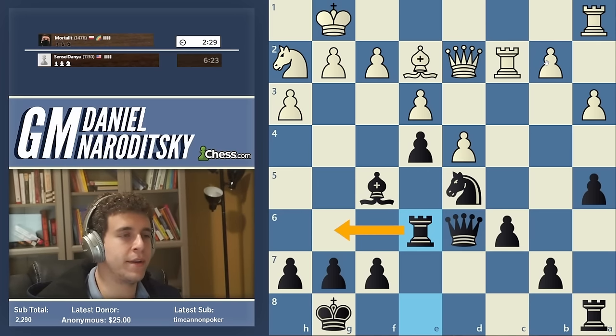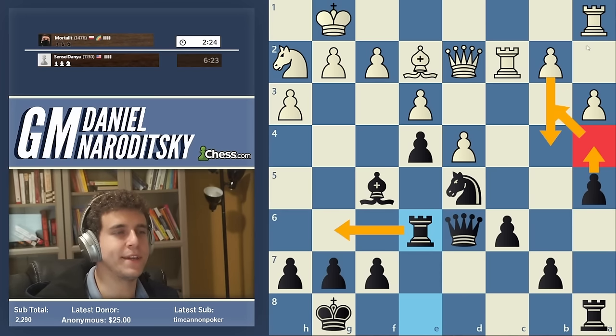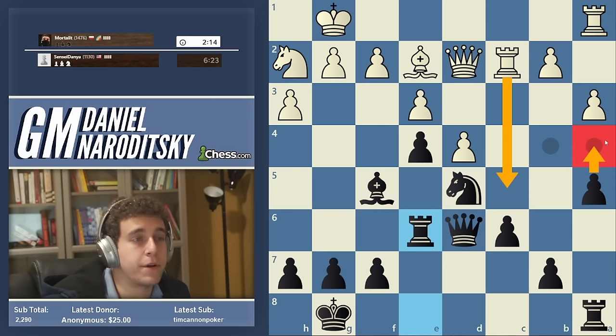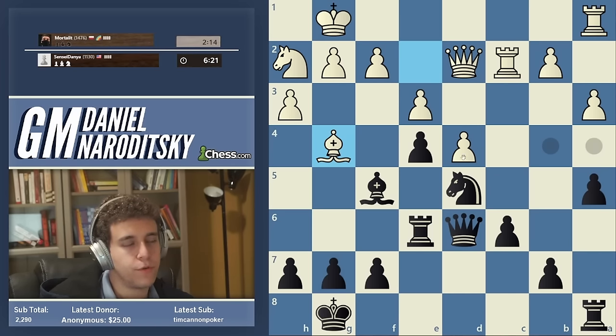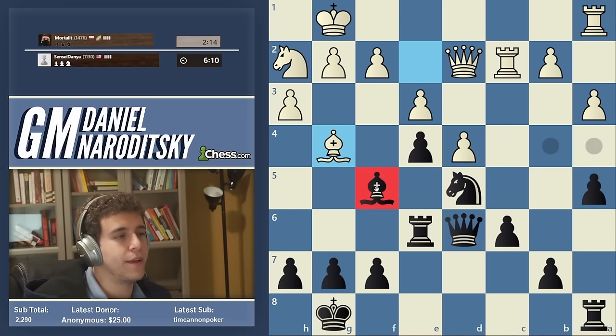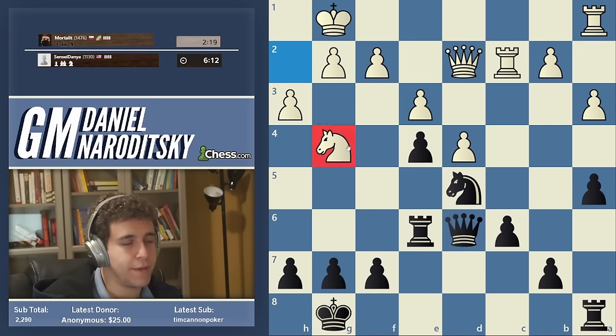He can play Rook c5, then we play a4 because that attacks the pawn. Bishop g4 — good move — this forces the bishop trade and leaves us with a knight vs. knight situation where our knight is going to be a lot better. This is nice — we trade and the knight comes back into the game.